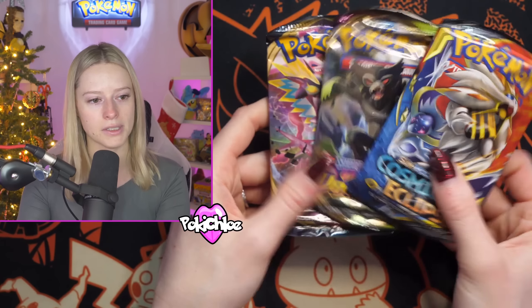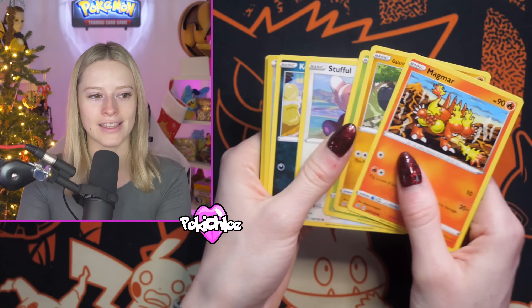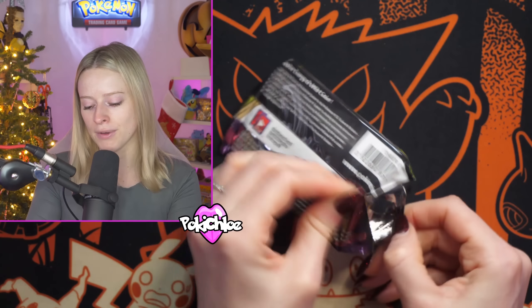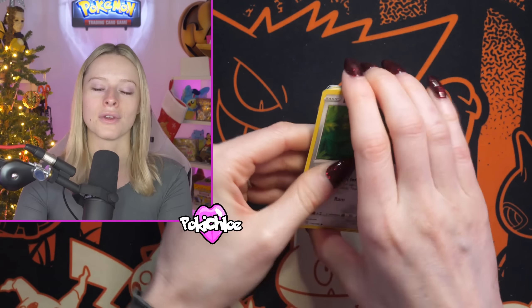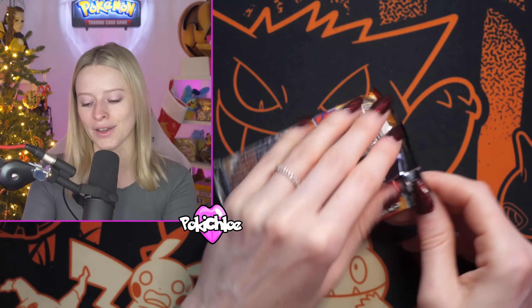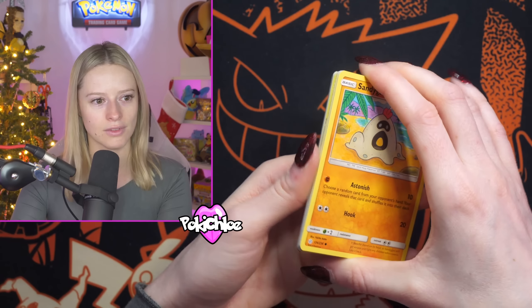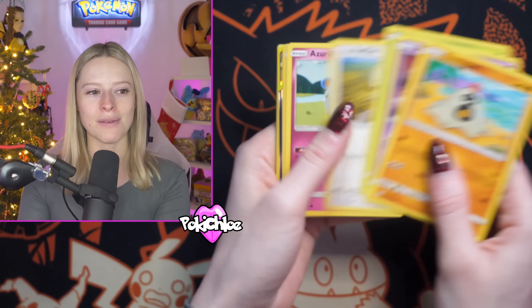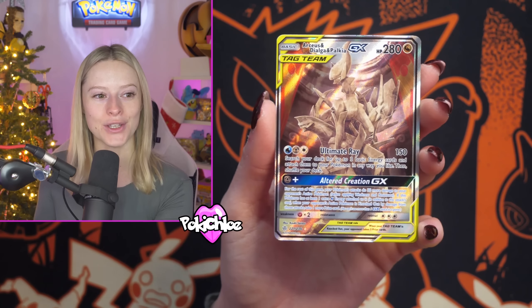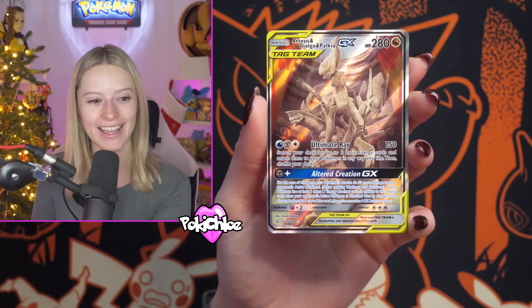This is the bundle where the Cosmic Eclipse comes in. We get Rebel Clash, going all the way back to the start of Sword and Shield. It's really crazy because as we come to the end of the year we're also coming to the end of the Sword and Shield era and entering Scarlet and Violet in March 2023. We've got Crown Zenith to come, which I'm really excited about — let me know down below if you're opening Crown Zenith and what you're looking forward to. We have been opening V-Star Universe here on the channel as a little insight into Crown Zenith. And oh my gosh — if you haven't already, comment down below, hit that like button, subscribe to the channel, because one of you lucky people is going to be winning this Arceus, Dialga, and Palkia GX from Cosmic Eclipse!